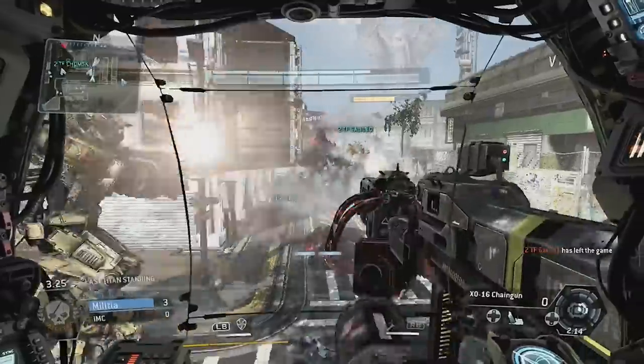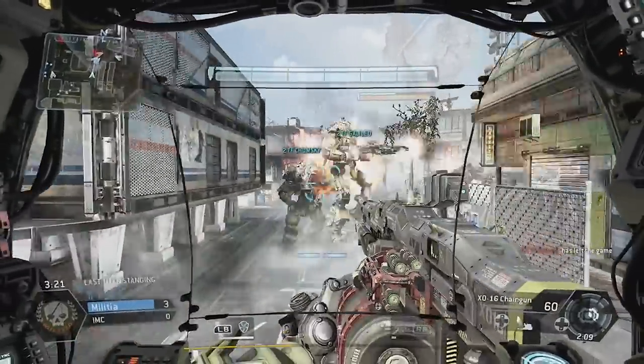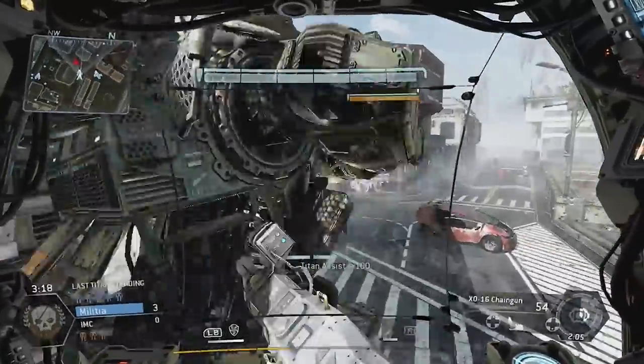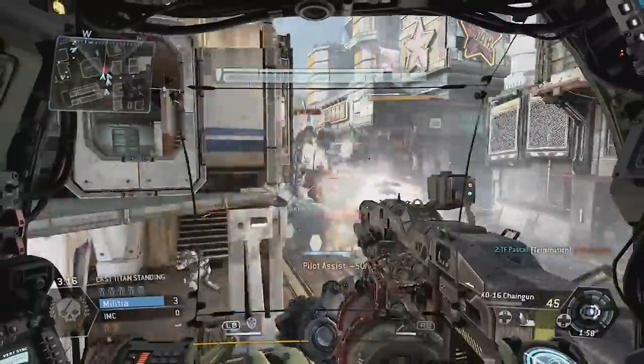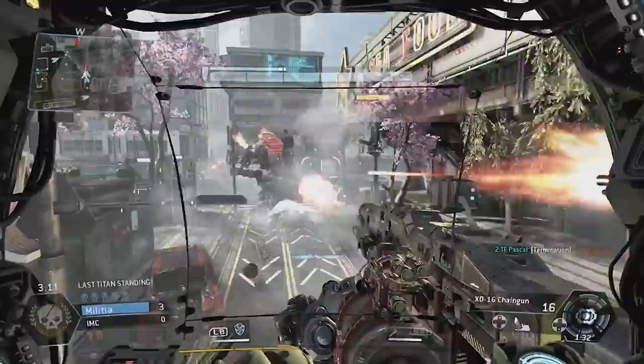Once you start ranking up your Titan and your skills, you can get different secondary weapons. Combining these at the right times can be great ways to dish out massive amounts of damage to an enemy Titan and potentially take them out before they get much of a chance to really engage you again.